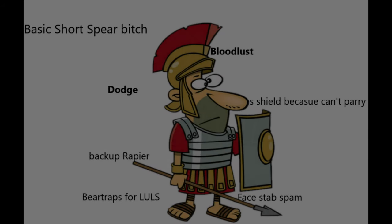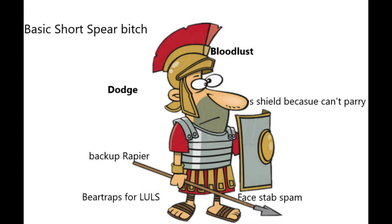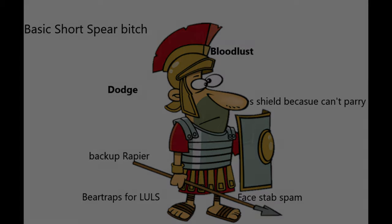Your basic short spear user: running around with medium armor, shield in one hand, short spear in the other. Rapier as a backup, or bear trap for laughs. Dodge religiously, and bloodlust so they can survive from fight to fight.